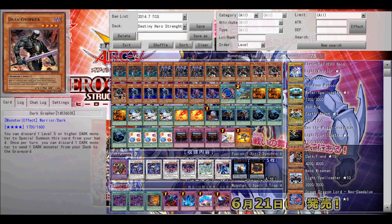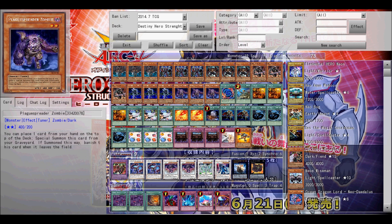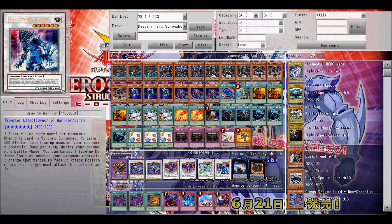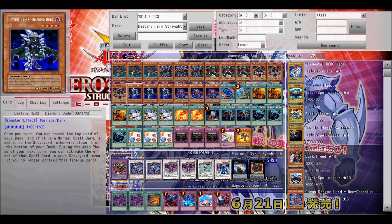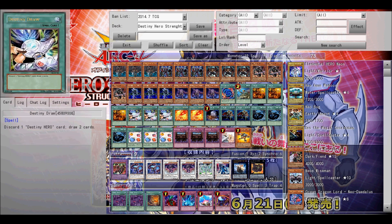Next you have Dark Gripher. When you have him, he's good for a little defense if you need him, but you can also end up getting Malicious out of your hand and into the graveyard. You can use your two other Malicious on the field or in the deck and use them with Plague Spreader to Synchro summon, or use him to Synchro into whatever level 6 Synchro you can find that's good for you.